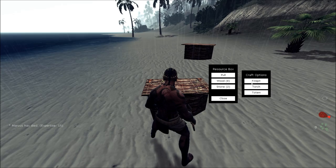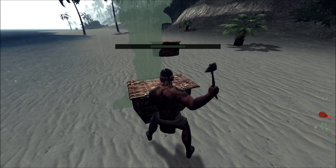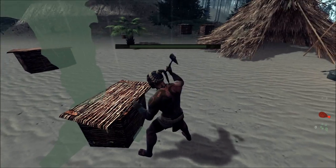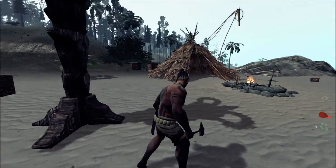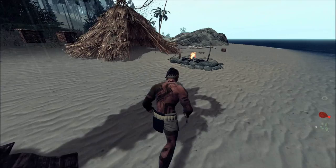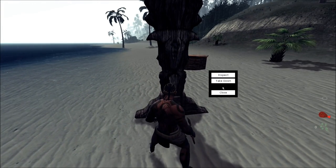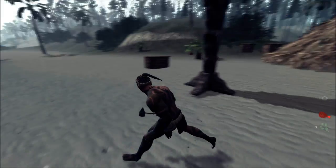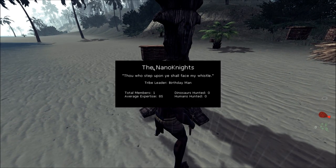Over here I have a totem. As I said, you're able to make a tribe in this game. You can't really do too much with it yet, other than tracking your friends and keeping track of your kills of dinosaurs and humans. Here is my totem — to join one, you would come up to a totem, press E, and then it would say join tribe or whatever. I'm the tribe leader here. You can't change the name yet, but I assume later you should be able to.